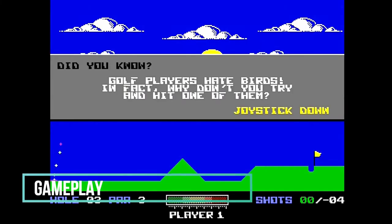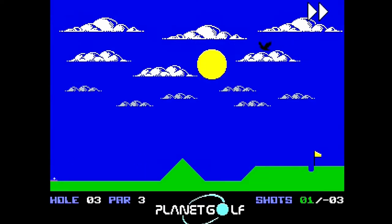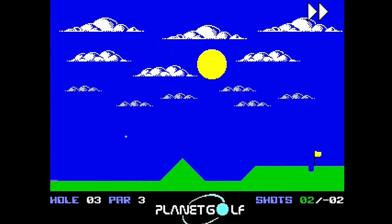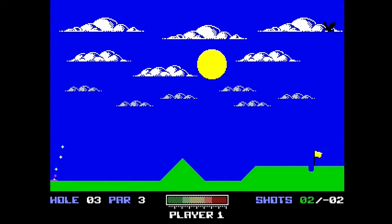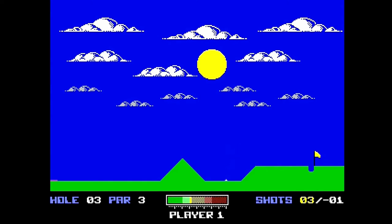In Planet Golf, you play golf with an imaginary club represented by a line of animated plus signs. Pressing left or right on your joystick will adjust your aim. You control the force with which you can hit the ball by pressing the fire button. A multicolored power meter is displayed in the bottom center of the screen. Releasing the button will launch the ball in the direction selected. Your goal, of course, is to lob the ball into the hole indicated by the waving flag using the fewest strokes possible.